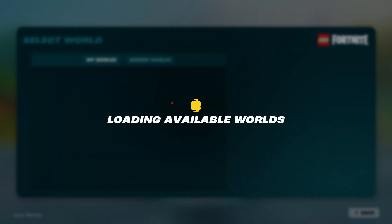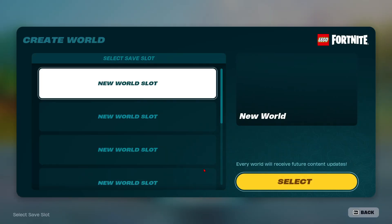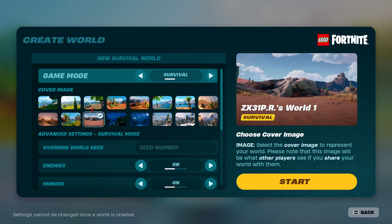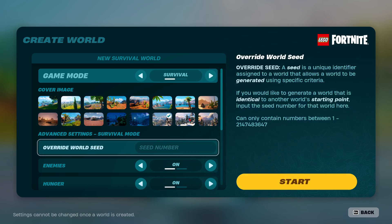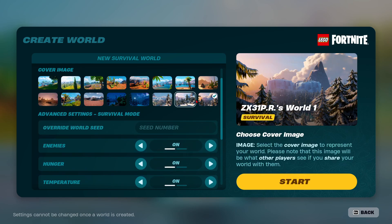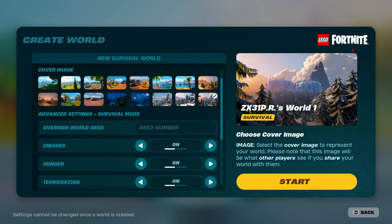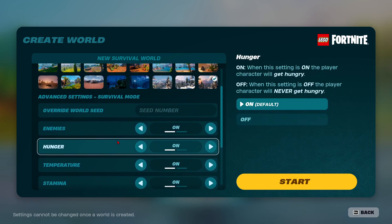Okay, I need to select a world first. Getting available worlds. Alright, what is this? Create new world. How about this one? Yeah, that one looks nice. Bro, seed number? This is literally Lego and Minecraft in Fortnite. So awesome. But also weird.